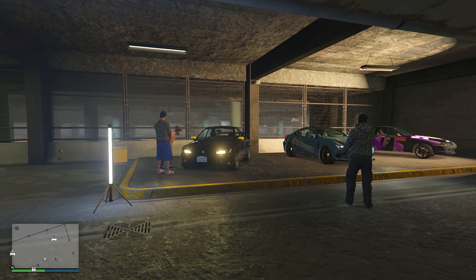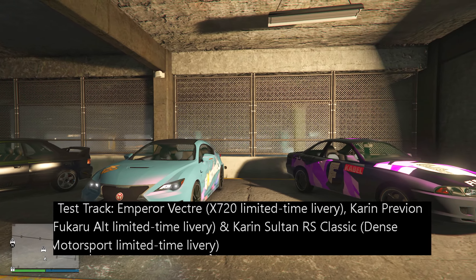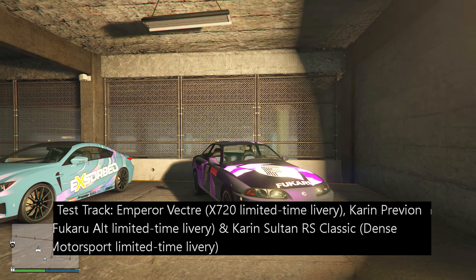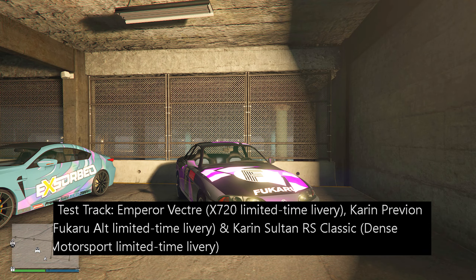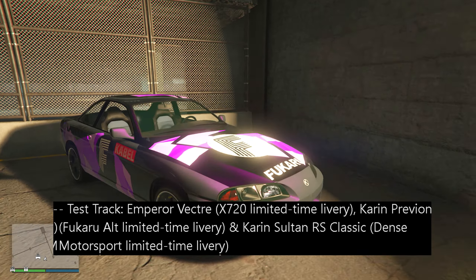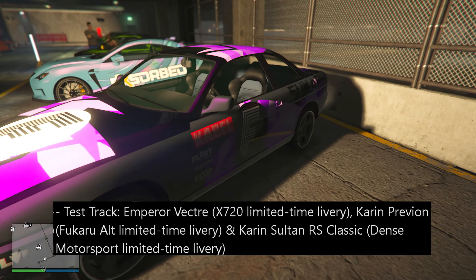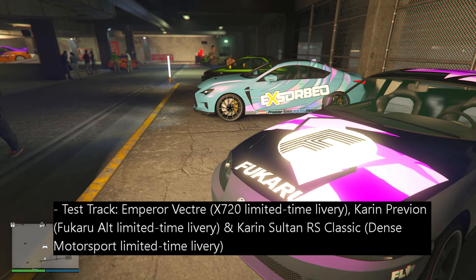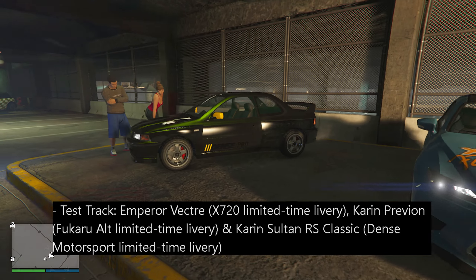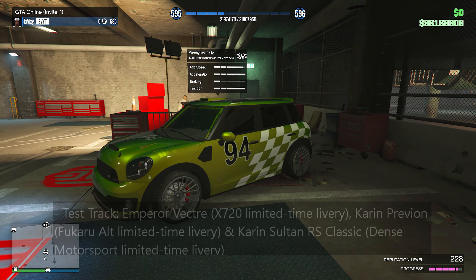For the LS car meet test track vehicles, we have the Emperor Vector with a special limited time livery, the Karin Previon with a limited time livery as well, and the Karin Sultan RS Classic with the Dense Motorsport limited time livery. I really wish Rockstar added more of these vehicles with limited time liveries — they are always really cool to see.